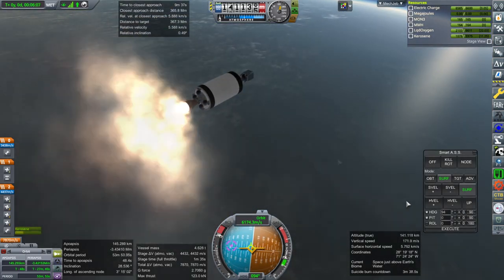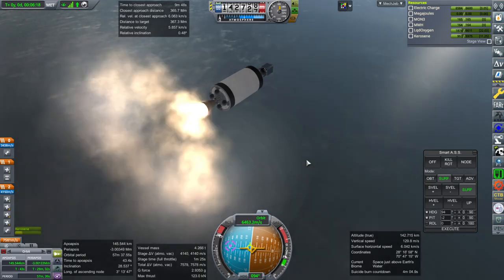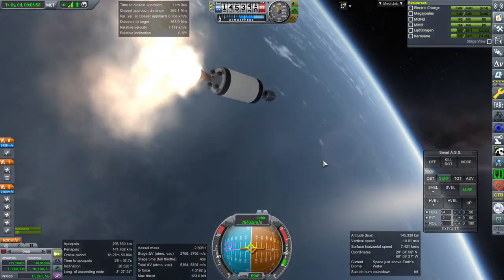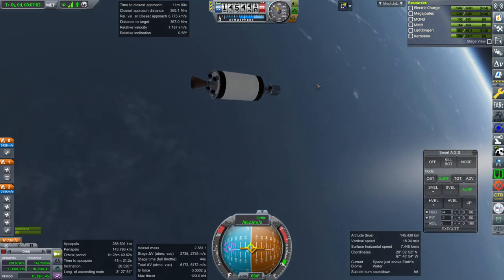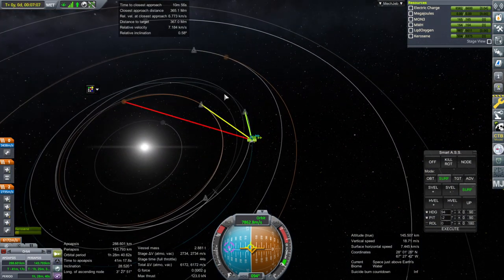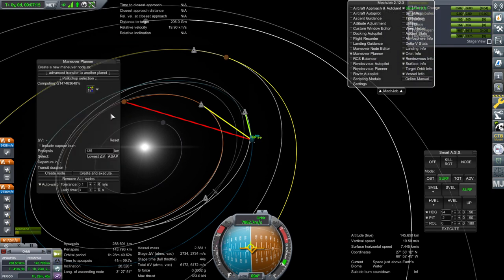Looks like we don't have as much in the stage to transfer with as I thought, but it will do most of the business. Shutdown at 288 by 143. Setting target to Mars - apparently something is coming back from Venus. Opening the maneuver planner and resetting. Create node - transit duration 363 days. I was thinking about 180. This is because of inclination.